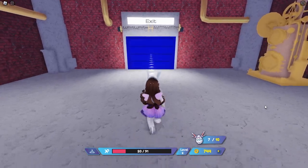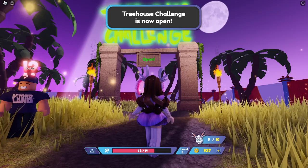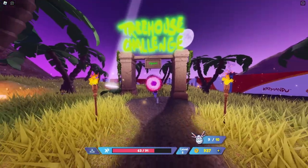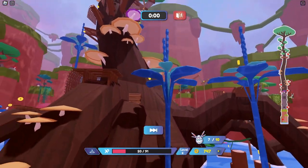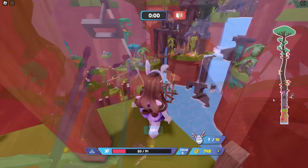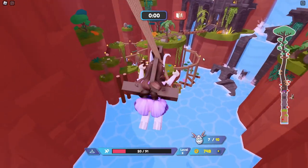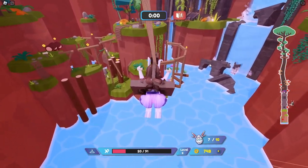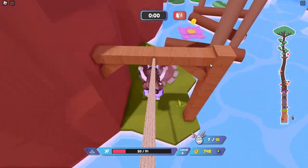Follow me to egg number eight. Egg number eight is in the treehouse challenge, which is a mini game — it's actually really fun, I like it. The egg is right here, right before the second checkpoint. You don't need to complete the whole thing after you collect it — you can just reset and go on to the next egg.